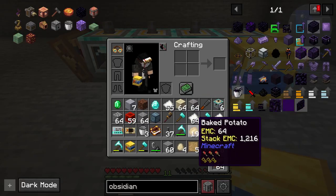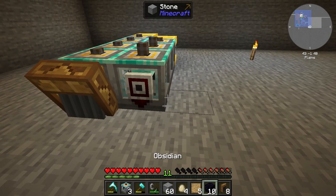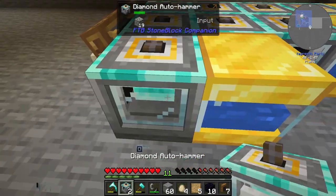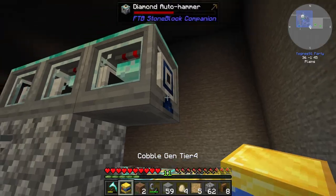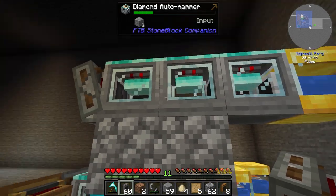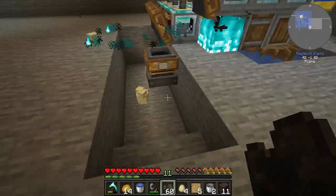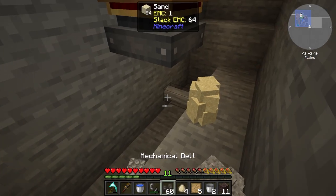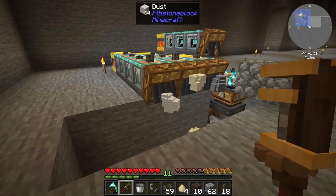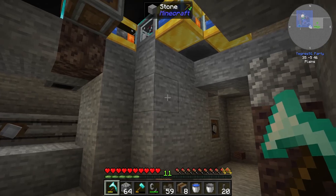After finishing with the base expansion, I moved the wash setup into the new square hole that we had. The soul sand, the sand, the gravel, and the dust are now all going into one mechanical belt for washing.